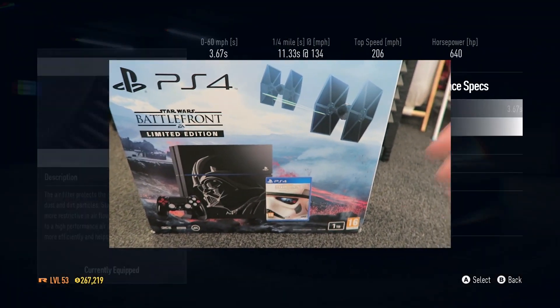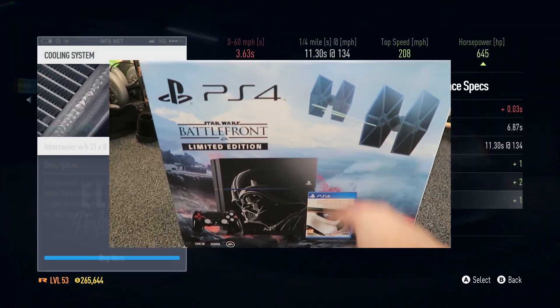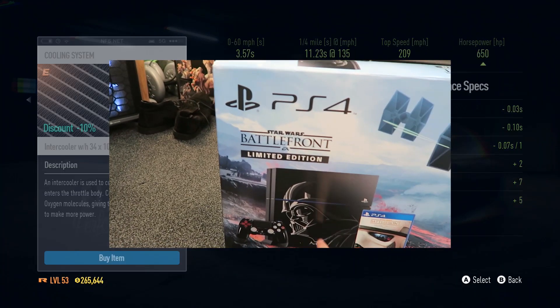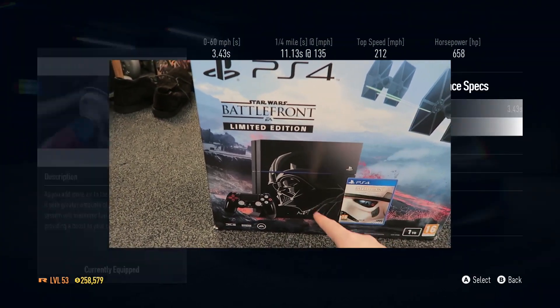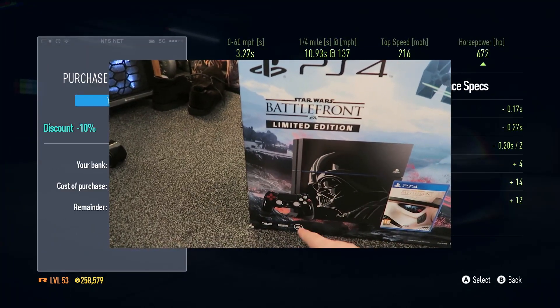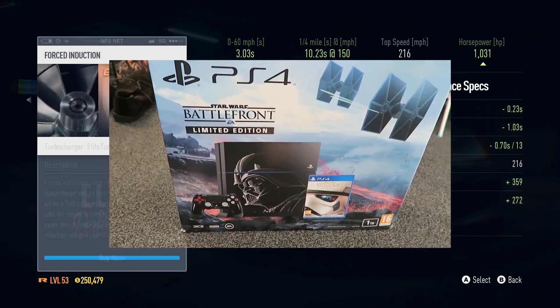It includes everything you need: a nice big one-terabyte hard drive, a Deluxe Edition of the Star Wars Battlefront game, a Darth Vader PS4 console — that is a cool design — and also a Darth Vader themed controller. The buttons look like Darth Vader, red and white, very cool.